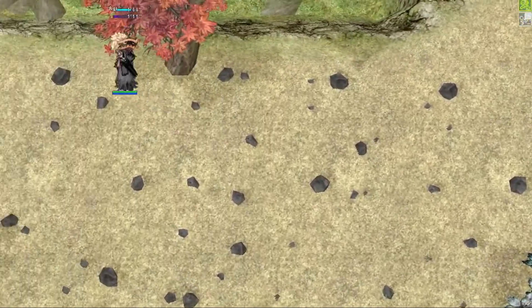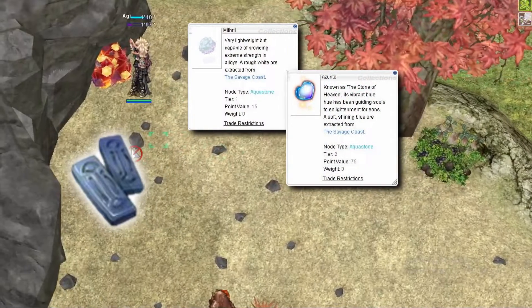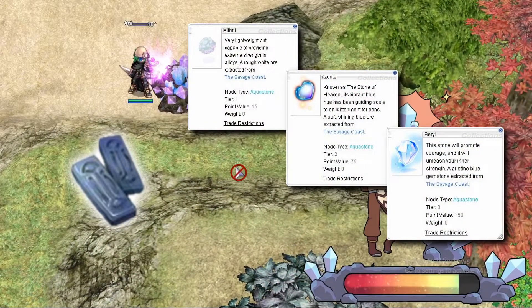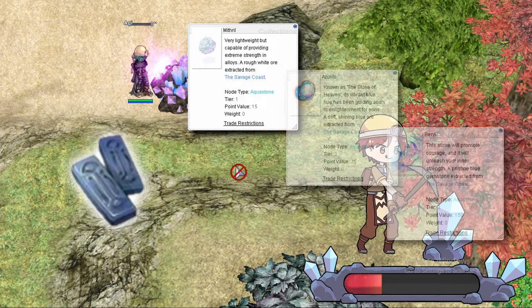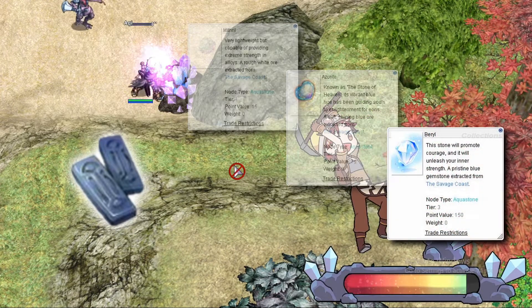Let's go over the different types of ores. First, Aqua Stone. Mithril, Azerite, and Beryl are all Aqua Stone ores. Mithril is the level 1 ore, Azerite is the level 2 ore, and Beryl is the level 3 ore.